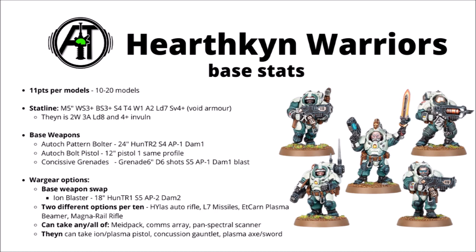The Medipack for 5 points allows you to ignore the first wound taken in the unit, a quite nice defensive upgrade. The Comms Array allows more rerolls, and the Scanner allows you to ignore cover. The Thane can take an Ion or Plasma Pistol, plus a Concussion Gauntlet, Plasma Axe, or Sword. Overall I'd say they're a moderately sturdy troops choice - Void Armour definitely helps, but they could get cleared out against low AP things, and they can hit fairly hard with their short-ranged weaponry, particularly with Judgment Tokens.